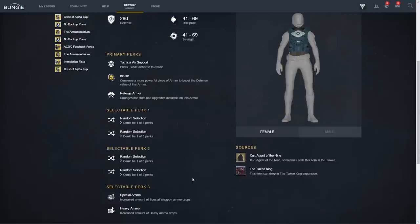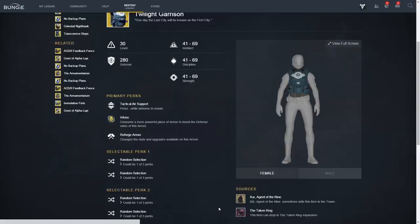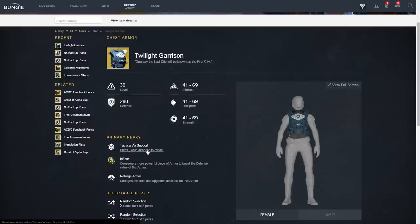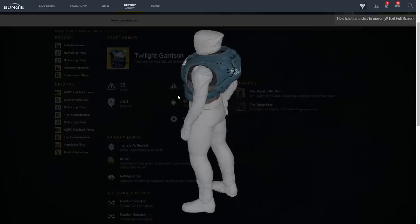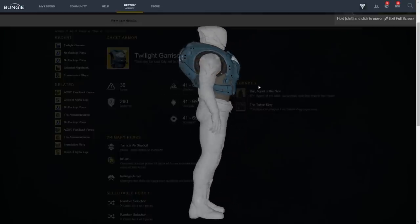Twilight Garrison is a new Taken King exotic that lets you dodge in the air, sort of like Shadestep, but in the air. A couple of other YouTubers have gotten to use this because there are a couple of people in the game who do have the chest thanks to an issue with engram decoding earlier in the expansion, but I personally have not used it. It certainly sounds like it has PvP potential for escaping or getting into position, unfortunately it's tough to make use of in-air combat because weapons are so inaccurate in the air, with the exception of hand cannons and the Icarus bonus. Its PvE potential is probably not as much.